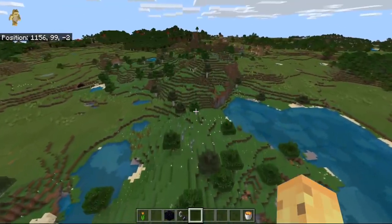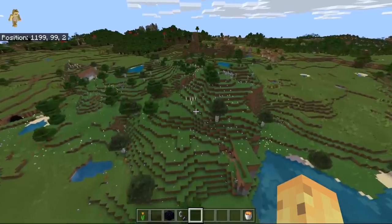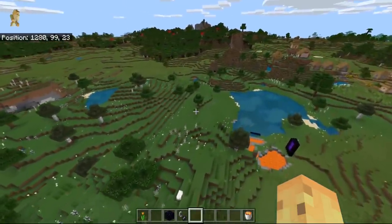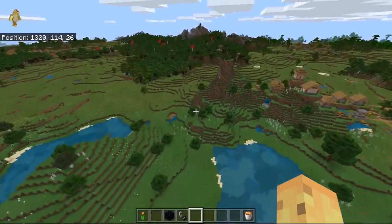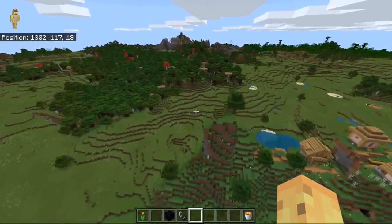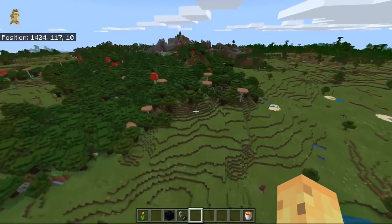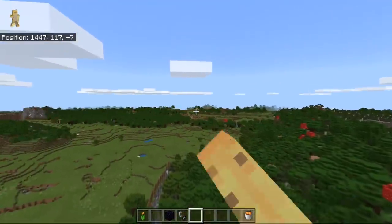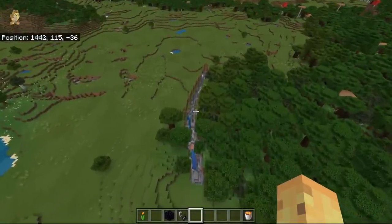That's something I hope you all enjoyed seeing in today's video. Having a flower forest this close to spawn is something that's wonderful, rare, and useful. If you disagree let me know. There are a bunch of things about the seed you'll find as you go further on — as with any seed, eventually you'll find anything you want. There's a jungle over there, a roofed forest here, another village over there, and a ravine over here.